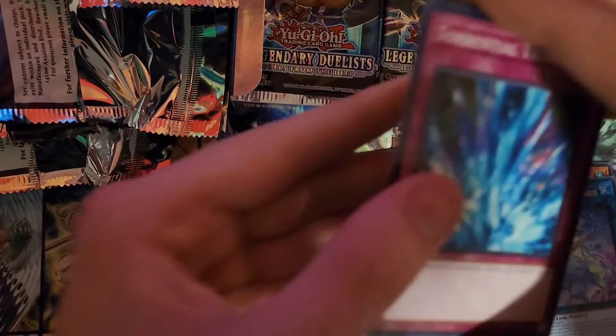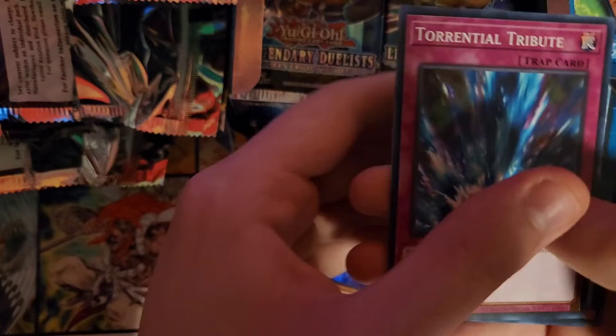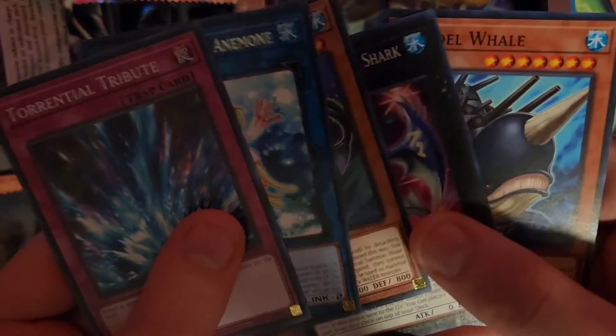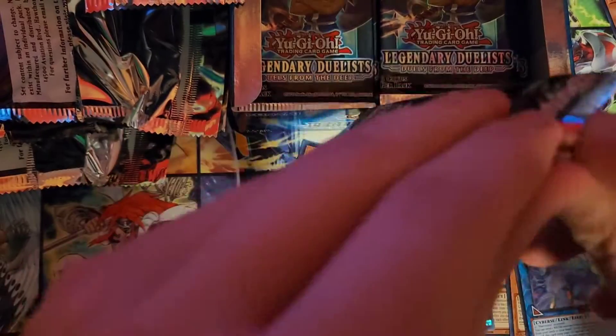Alright, next one. Yeah, I'm gonna start trying to rapid-fire it a little bit. Torrential Tribute! I think this is the first one I pulled in this episode. Cool. Pull an enemy, Xyz Remora, New Baryan Shark, and Citadel Whale. Torrential's a good pull though — Torrential will always be a good card.